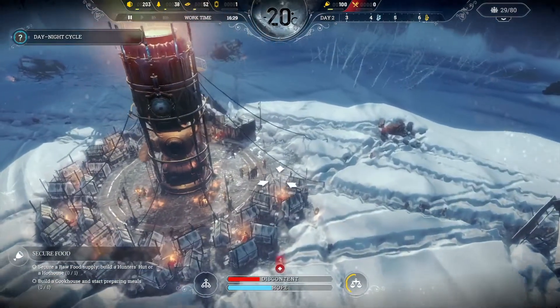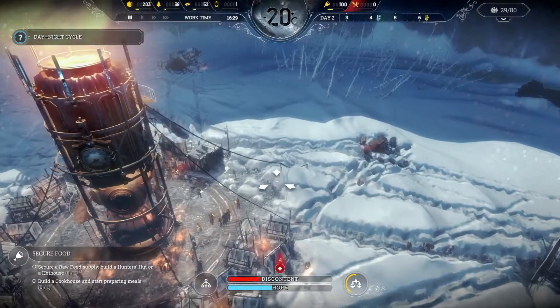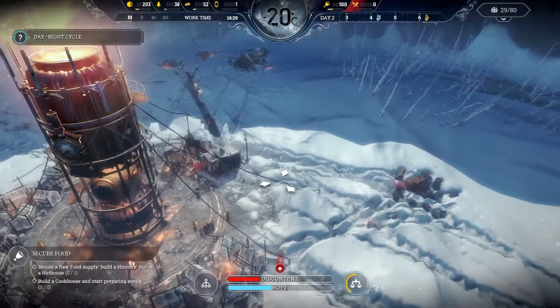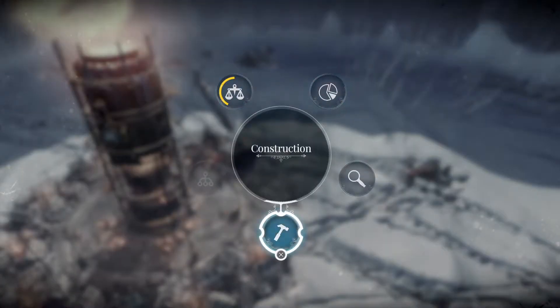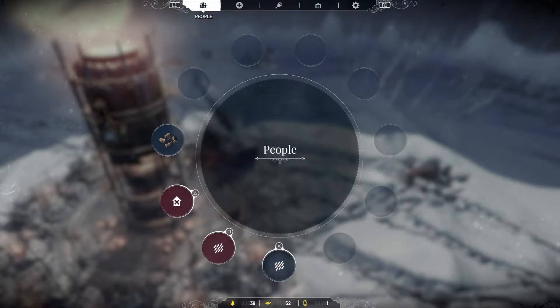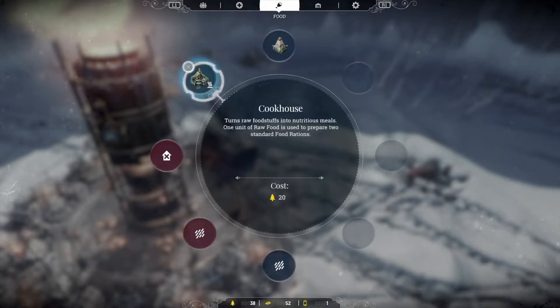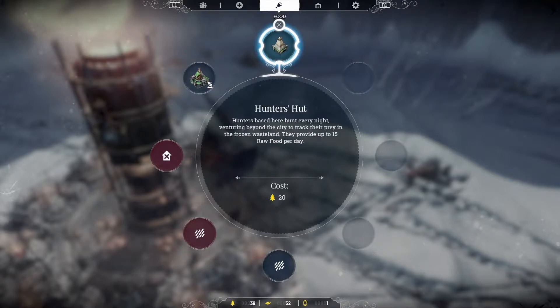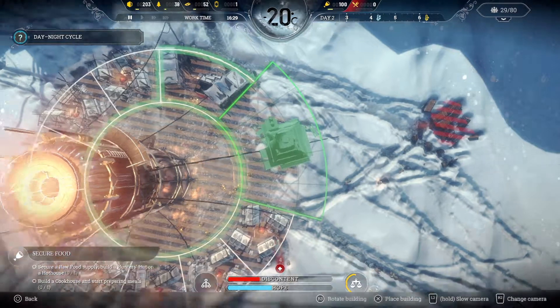I'll pause. You need to build either a hunter's hut or a hothouse — I don't have the hothouse technology just yet. In the construction menu, L1 and R1 give you different tabs: People, Health, Food, Resources, and Tech. So under food we have the hunter's hut — I'll build that. And then we're going to have to build a cookhouse as well.